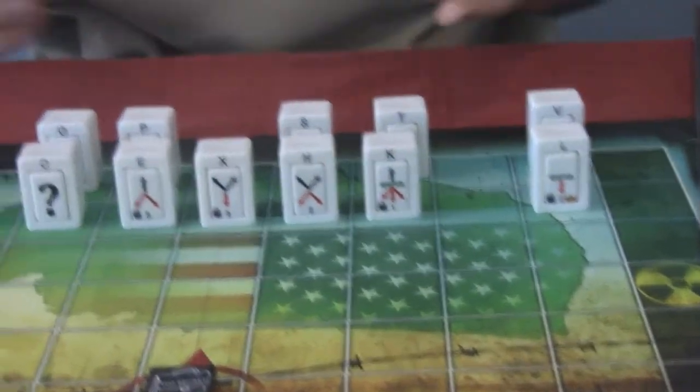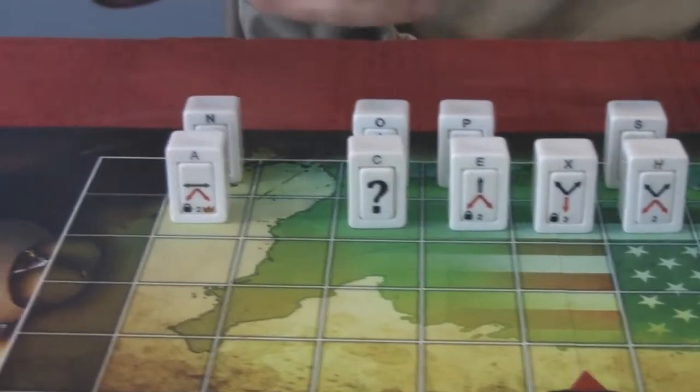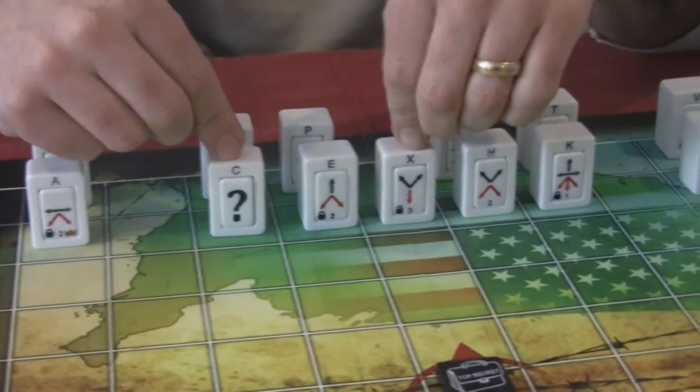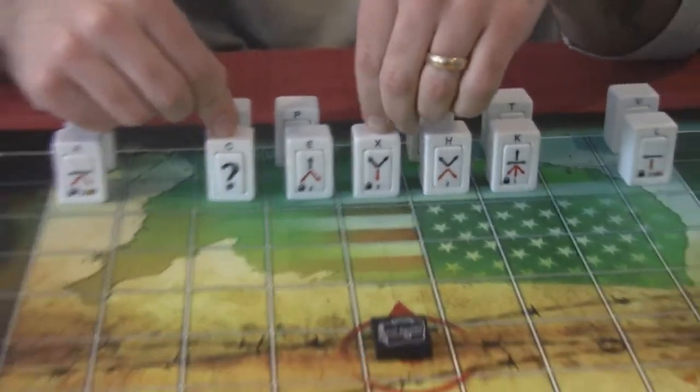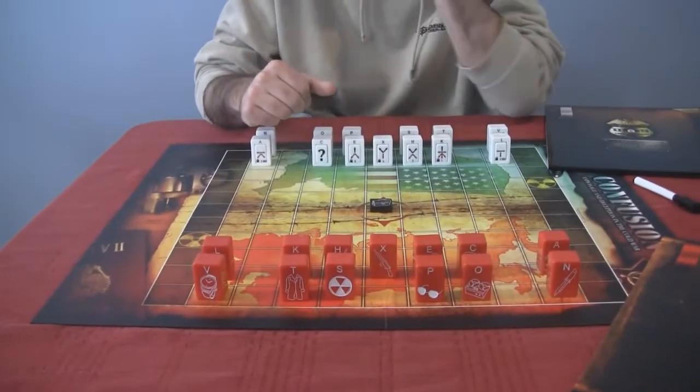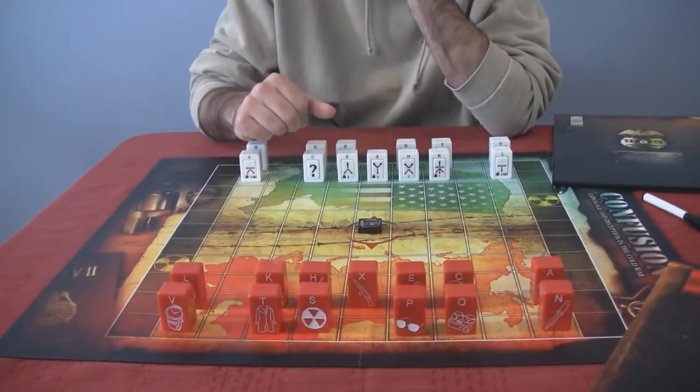That's where the twist is in this game. The tricky part is, with my spies over here — I'm these white pieces — I don't know how they can move. So I want them to move the briefcase, but I don't know how they move. So I have to ask if they can move certain directions and the opponent is going to tell me whether they can or can't.